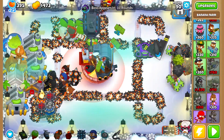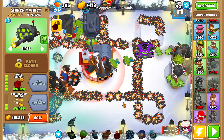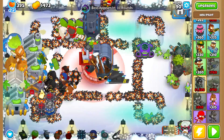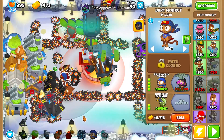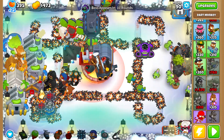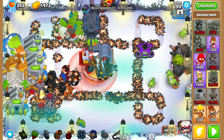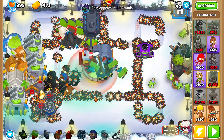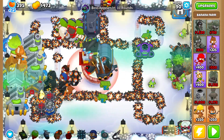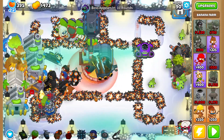Welcome back, Pancakers. Now upgrade this to Special Preparations, and then upgrade this to a Plasma Monkey Fan Club. After that, get zero to four Banana Farms down until Wave 95 and during Wave 95. Afterwards, just save up for the next boss. See you then.